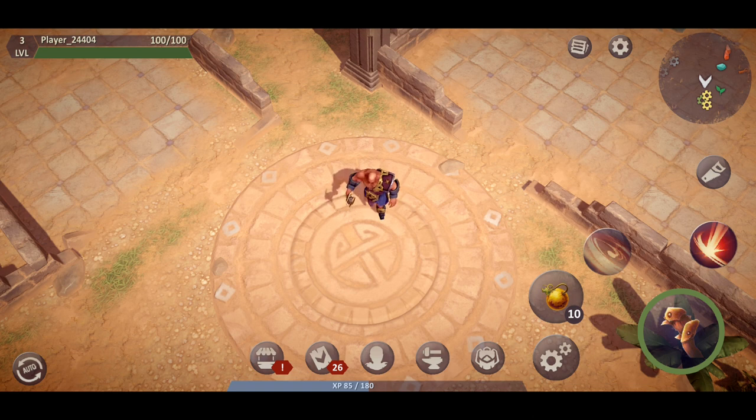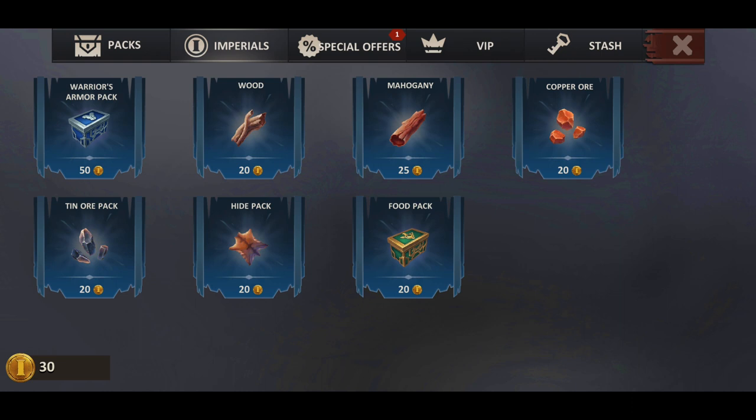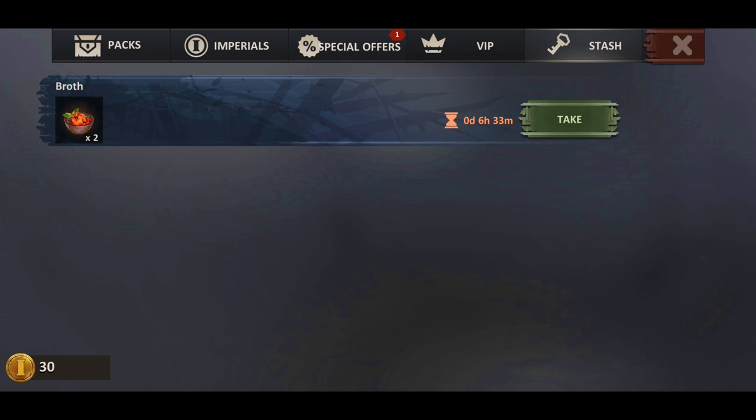What we've got here is a little hotkey bar at the bottom. Right now, what you're seeing is little packs and things like that that you can actually purchase if you want to go ahead and do that. Gold is your currency here, so you can use that to purchase a few things. There are special offers that you can purchase as well — some of these are time sensitive. If you really want to get the gear in this pack, go right ahead if you want to support the developer. We can go into the stash here, and we've got some broth here which is also time sensitive, so if you don't take it in time, you've essentially lost it.